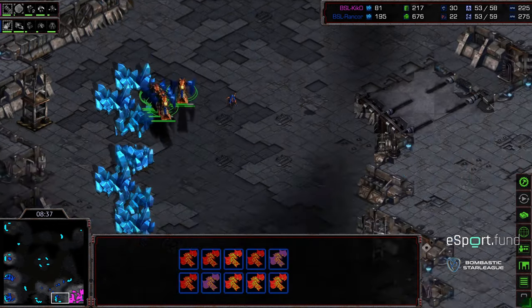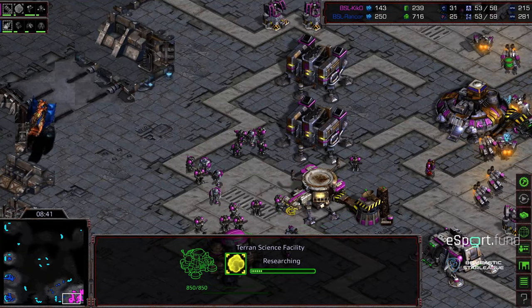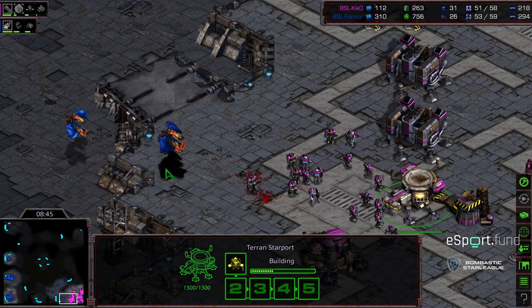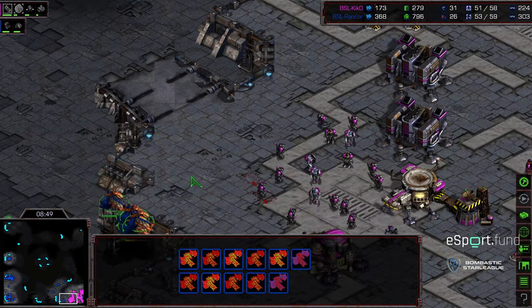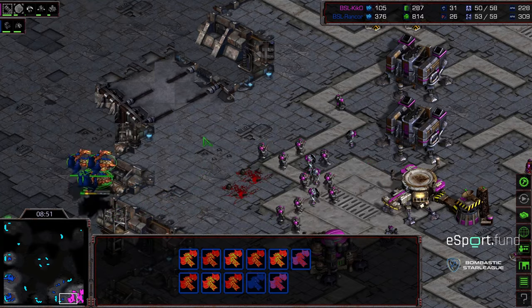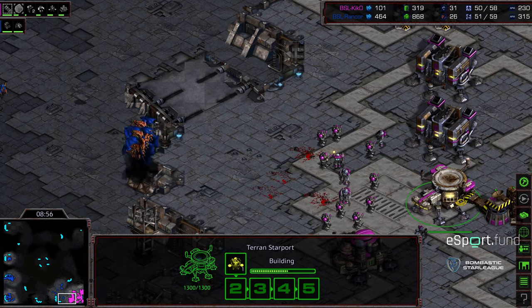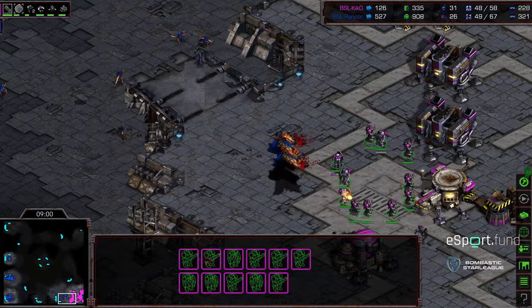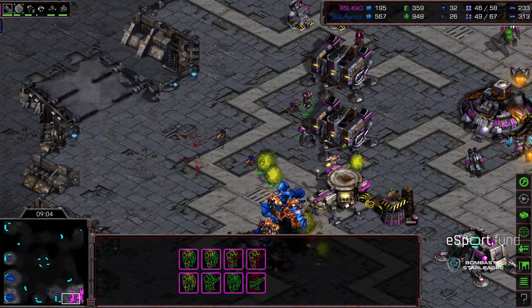Much like the Battlecruisers, Irradiate is being researched as well. So there actually might be an opportunity for Kiko — although I would expect an additional barracks to deal with this. If an Irradiate is dropped and Rancor doesn't supplement a lot of these units underneath, losing another Mutalist with a nice Irradiate and just a push of Medic Marines might be able to get an opportunity there. But instead, Rancor just diving in.